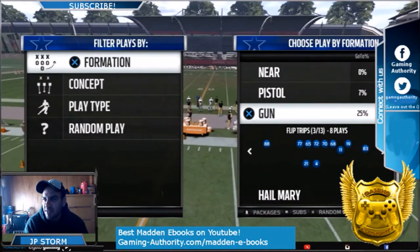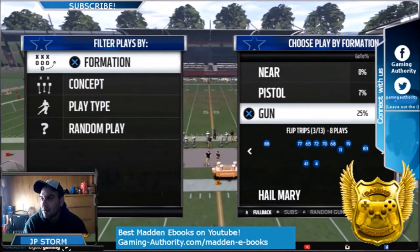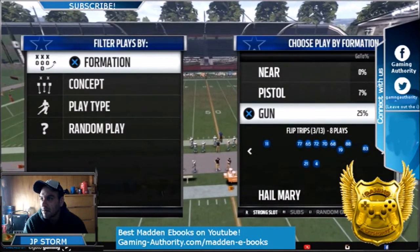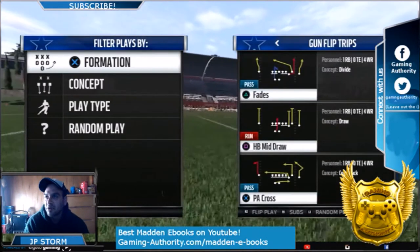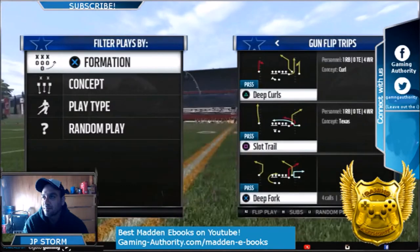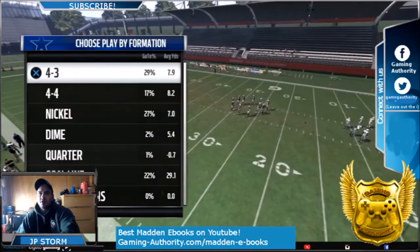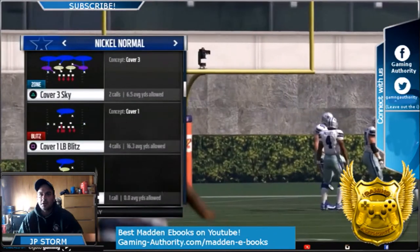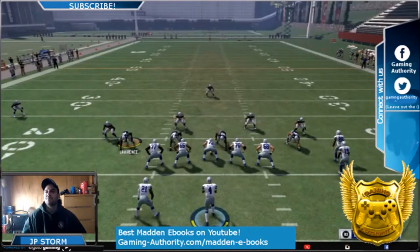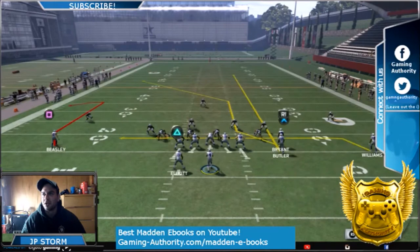I'm in a custom playbook but I kept a lot of the plays from the Cowboys. So this is from Gun Flip Trips, and you could even put your best receiver in that slot where 88 is — I just put them there. Now the play is Deep Curls. I'll show you — we'll go into Nickel.